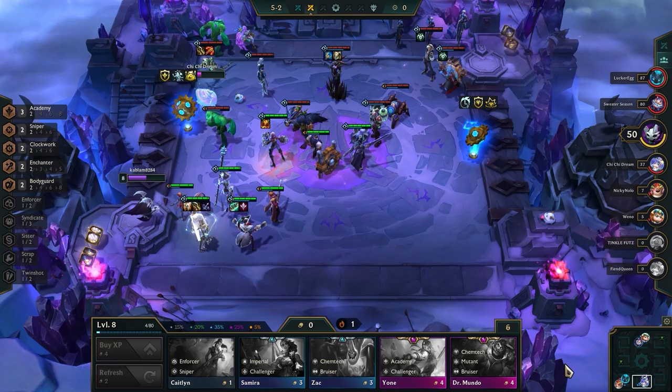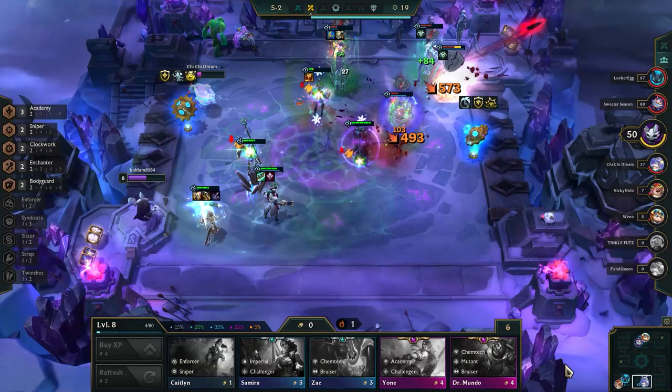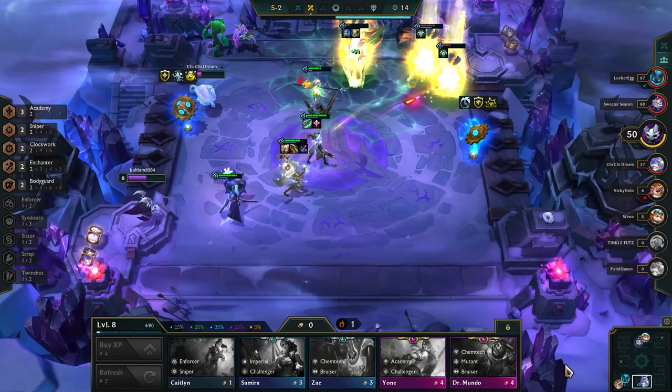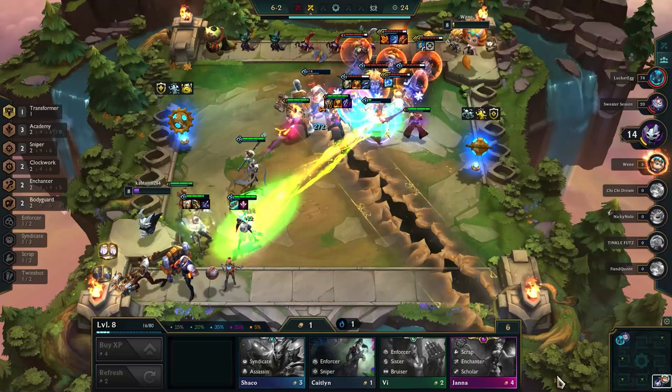Hello and welcome to another Giant Slayer TFT how-to-play video. Today our analysts will be diving into how to play Jhin Sniper for patch 12.1. The meta has changed, but what hasn't changed is the consistency of the Jhin carry comp. It's been one of the strongest builds in the meta. We'll be covering core champions, traits, items, and augments, followed by a brief breakdown of each stage of the game with a few potential pivots in case Jhin refuses to show up in your game.